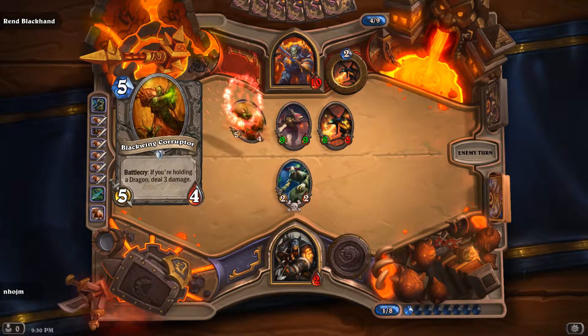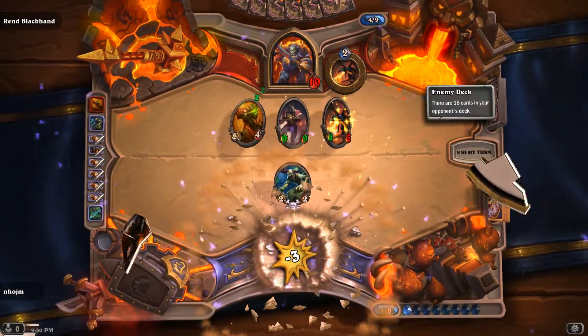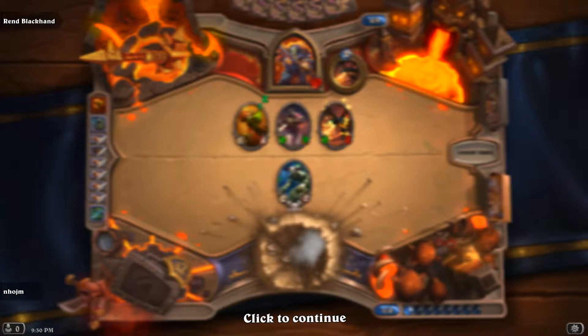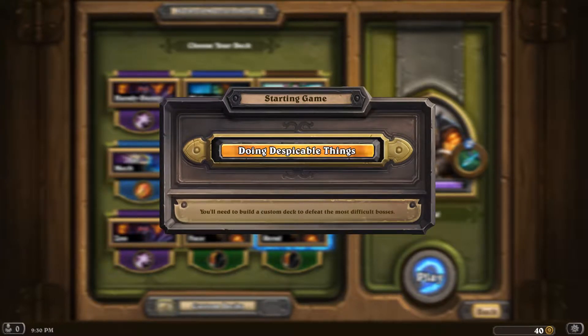He really overwhelms you. So basically we need to mulligan for two board wipes. Let's try again. I think this deck will work — we got him pretty low. We got him down to 10. I wasn't even drawing the best; I made a couple misplays.